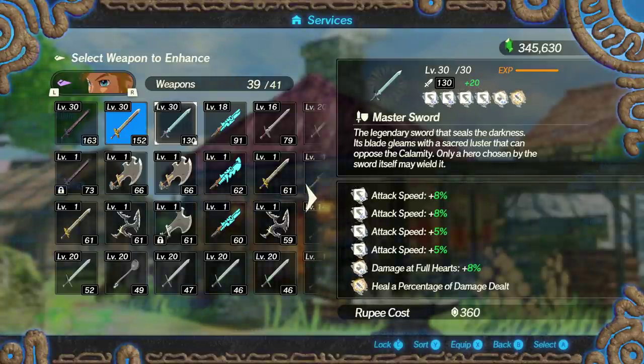As far as Link's main weapon, we have the Master Sword. The Master Sword gains 8% additional damage when at full hearts, and once it gets to level 30 it gets 'heal a percent of damage dealt.' You do have to do quite a bit of damage for this to heal effectively, but it is the best overall healing ability any weapon has. This keeps the Master Sword at max health so it gains damage from its modifier and gets its special wind blade effect when fully maxed.